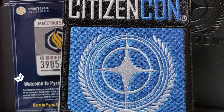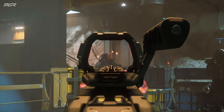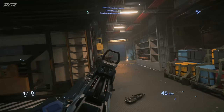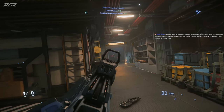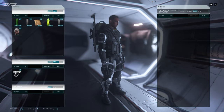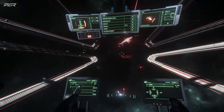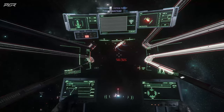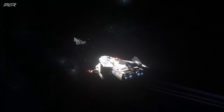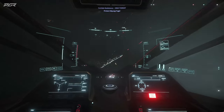This also confirms that the jump points dropped into the 3.21 PTU patch were not accidental. They have merchandise saying 'Welcome to Pyro' — why would you say that if you're not ready to deliver it? CIG already has enough bad publicity; they would not put out 'Welcome to Pyro' merchandise if Pyro wasn't ready.